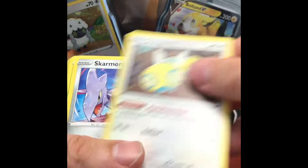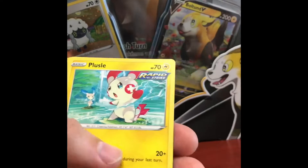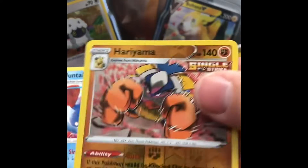Energy. Electric. Dunsparce. Skarmory. Oh, that's a nice one. Shelmont. Plus. Luna. Meowth. Oh, nice. Hollow.